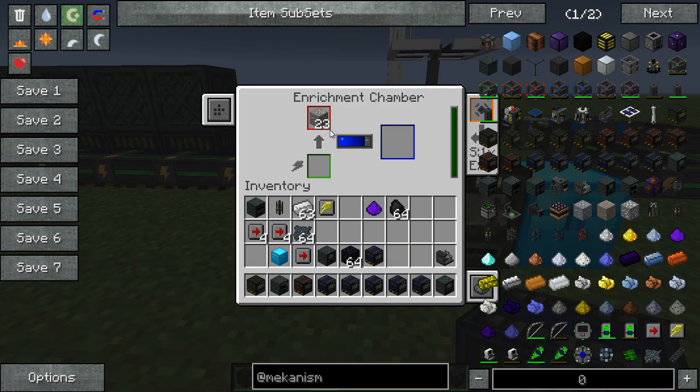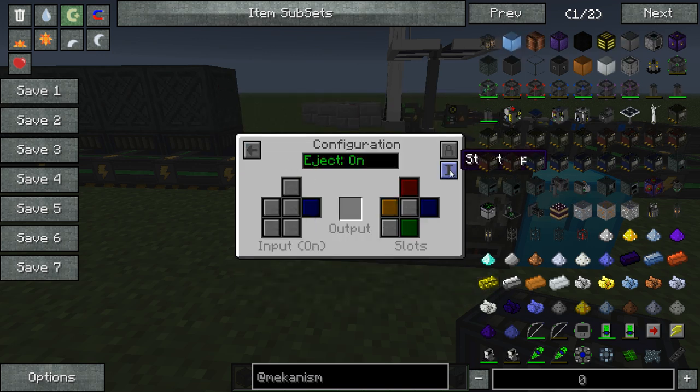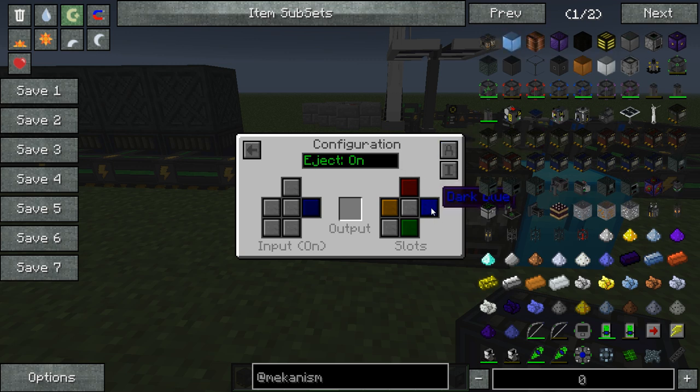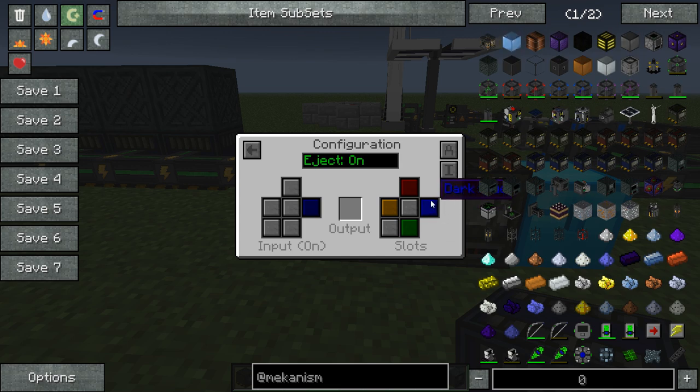Over here we have a little thing set up similar to Thermal Expansion. You can toggle the input over here — whether it can receive input or not. You can toggle if it auto-ejects to its adjacent inventory. Over here we have it set up so that dark blue ejects to the right, similar to Thermal Expansion, and then we designate that the input for dark blue is over here.